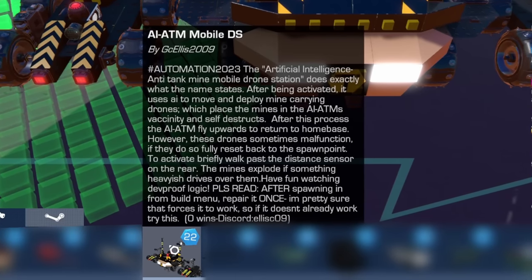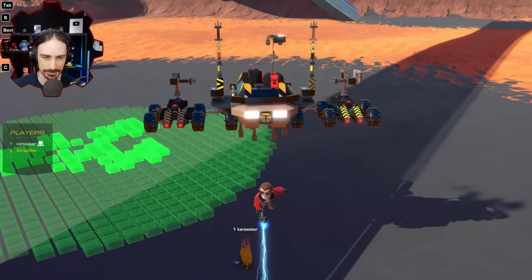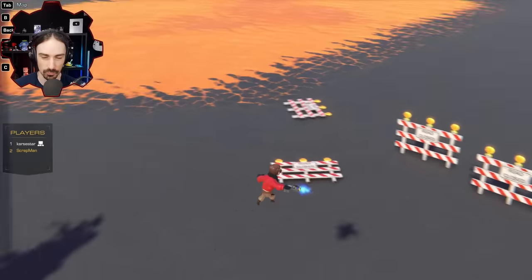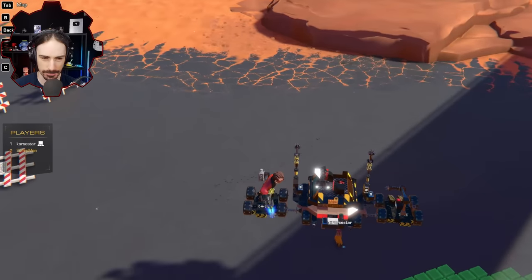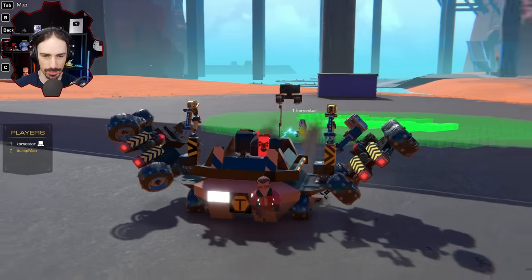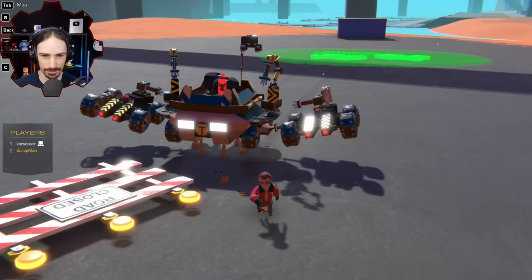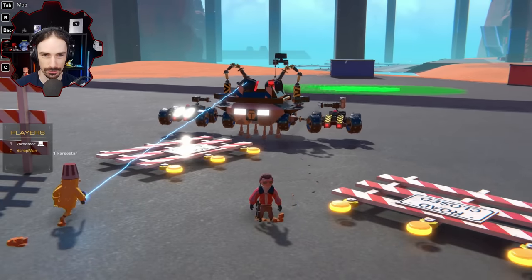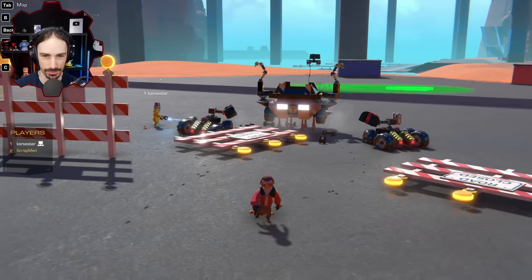An AI ATM mobile DS by GCLS 2009. It uses AI to move and deploy mine-carrying drones. After this process, the AI ATM flies upwards to return to home base. It's got me — it's taking me with it. It's assembling the mine drones.